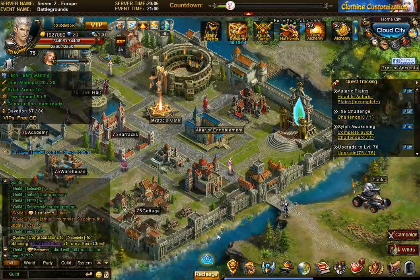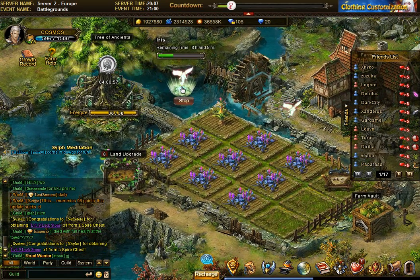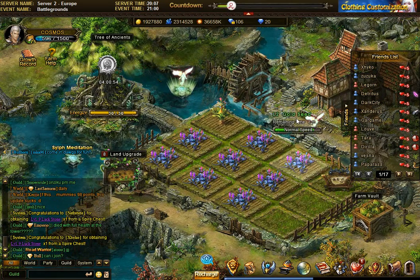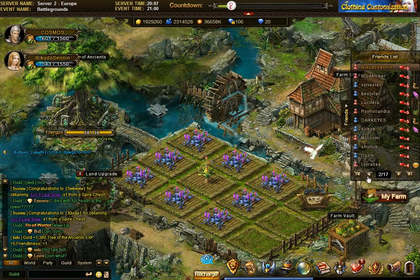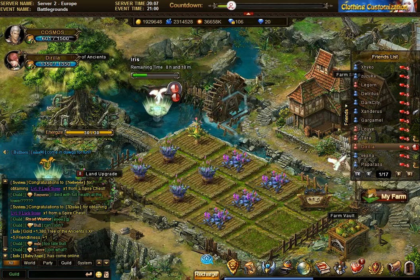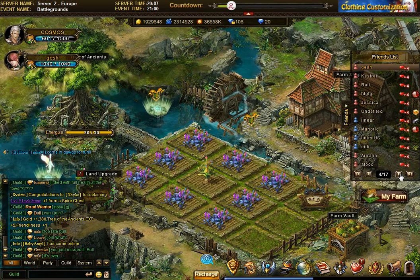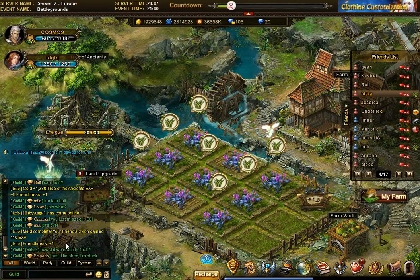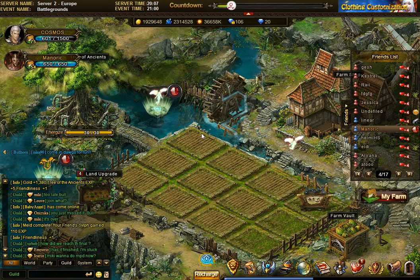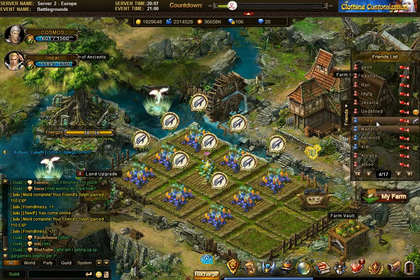Let's pop into the altar form. You can see my character is just meditating — I can stop it of course. Picking up items is the same. What's the red stuff? Meld failed. You can meld things. Friendliness meld completed — your friends still gained 110 experience! That's pretty cool: you can meld and your friendliness goes up. That's a very positive, nice thing.